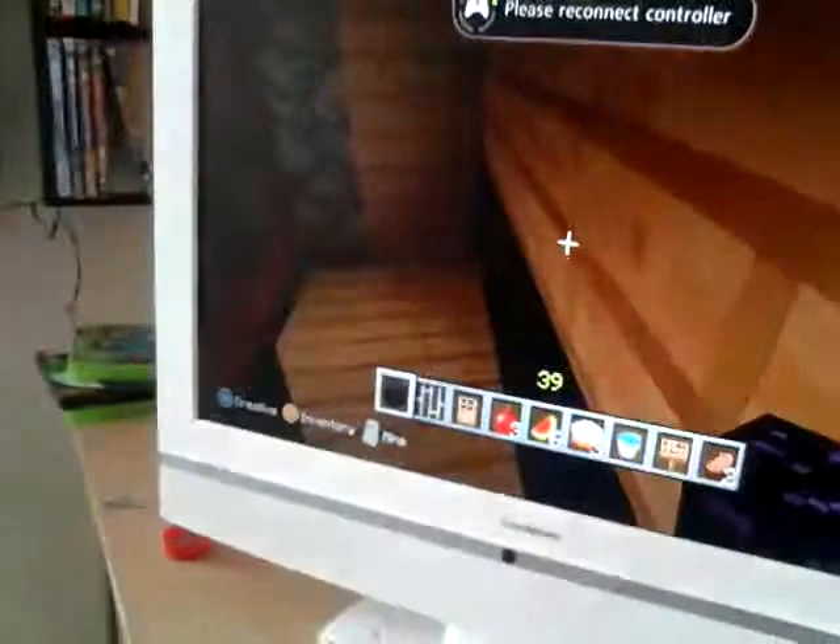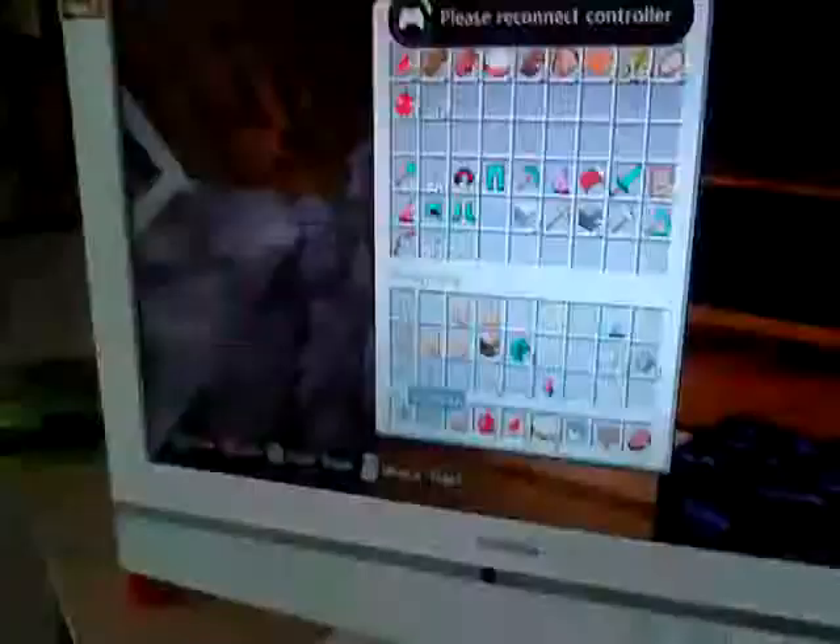We're going to the highest chest. This is basically how you get through and in. This is the chest where it's got all the stuff — the sort of food and all the things.